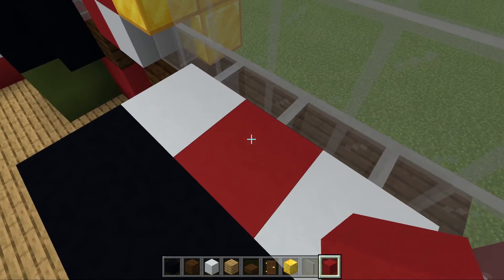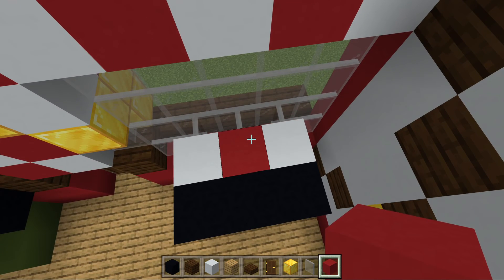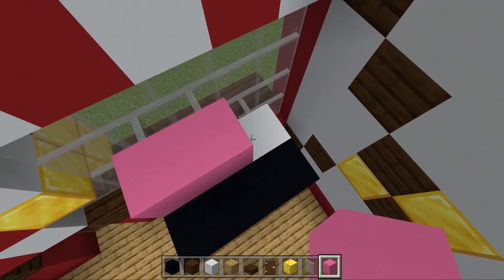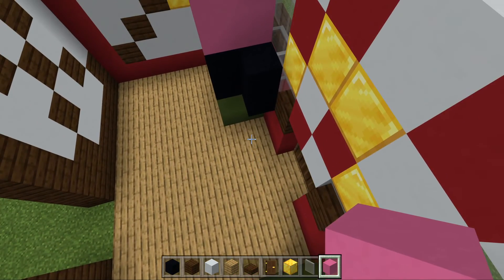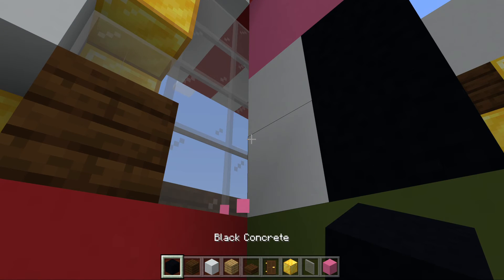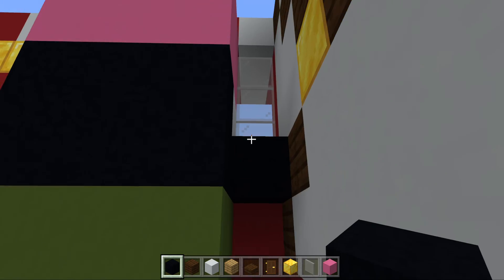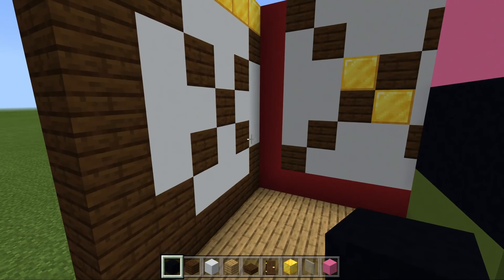Now we're going to do his face and then I'll do his arms. We replace the pink with the red concrete. Then we do the arms, which will take about 15 seconds. And now that's the worker done.